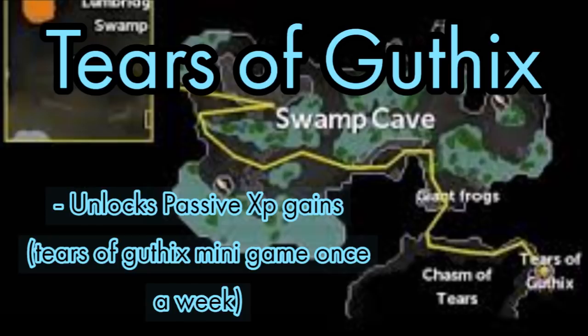The next quest is Tears of Guthix. As an Ironman you need to make a bullseye lantern, which requires around 45 crafting. Once you get that crafting level, this is such an essential quest because it allows you to get XP in your lowest skill once a week. This is how I got 70 runecrafting passively over time — I literally just did Tears of Guthix once a week and got 70 runecrafting within about eight months. Just once a week, guys. Make sure you do this quest as soon as you can — it's super quick and totally worth it.